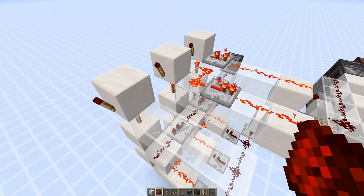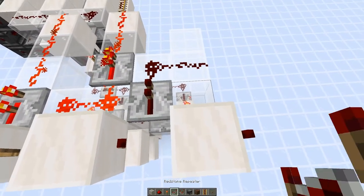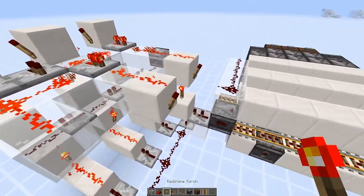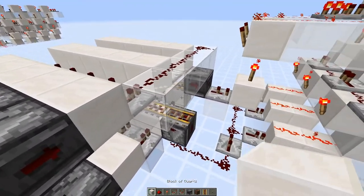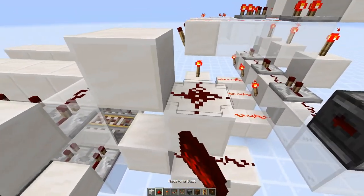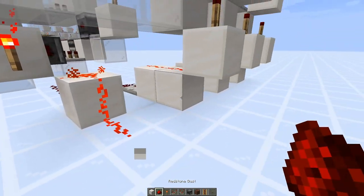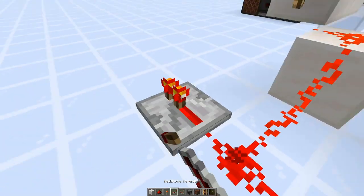The pattern is repeater there and dust here — repeat that pattern to prevent these torches from activating unless it is their turn in line. For the fail line, add solid blocks for an RSNOR latch array right here, then dust, dust, and dust, a torch there and torch there. Put a solid block with a torch and dust to connect to the torches for the RSNOR latch array. That's our fail line — perfect.